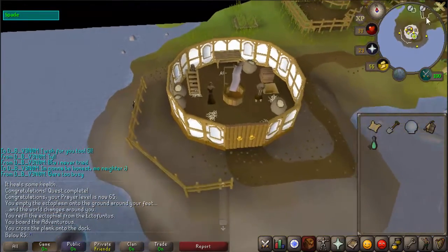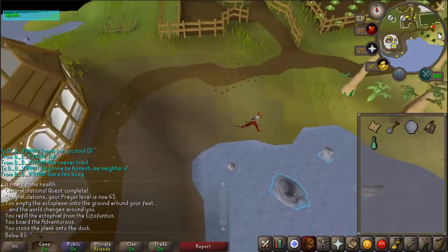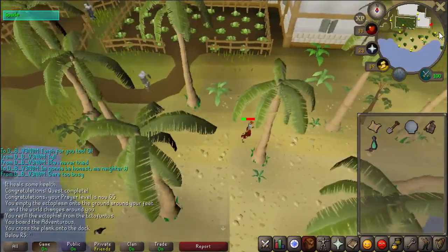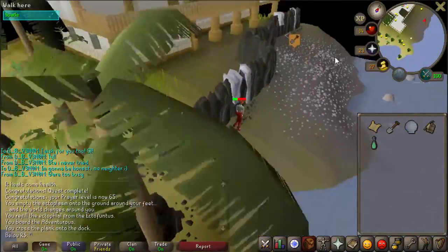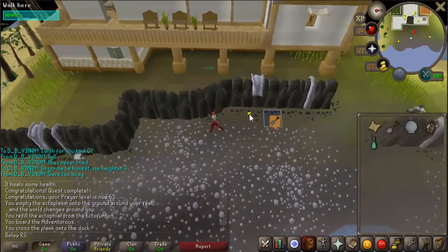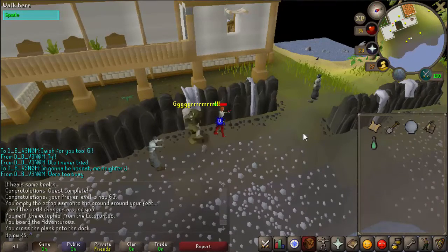Open the large door and head east, going all the way like shown. Be aware that there are zombie pirates around so pay attention to that. You will see a small white wall — go one step north of it, then dig with your spade.